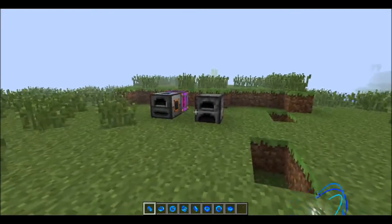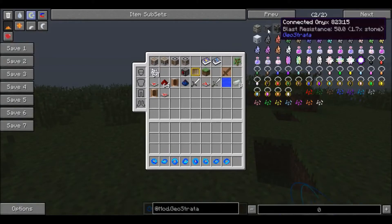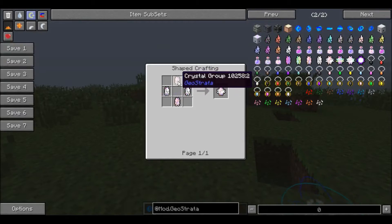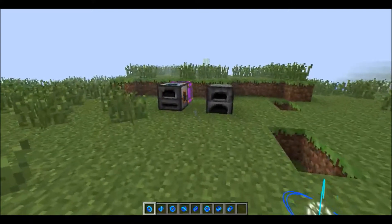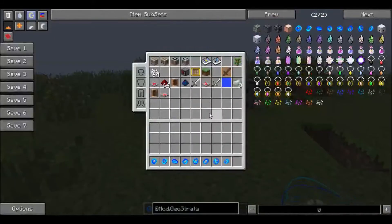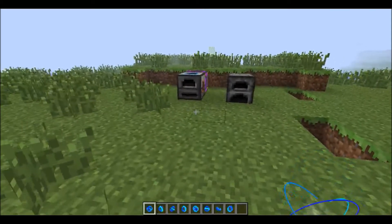Hi guys, Danny here and welcome to my showcase of these new items added by Reka: the tile accelerators. At the moment you can find them in the Geostrata mod and their recipes use various Geostrata crystals. He plans to make a new mod called Chromaticraft where he's going to put all his time-related items — at the moment there's only the tile accelerators, but he's assuming he'll add more. Something to look forward to and it sounds pretty awesome.